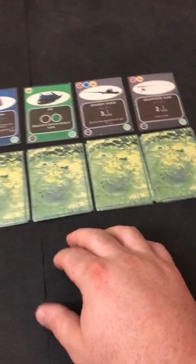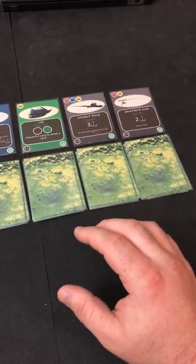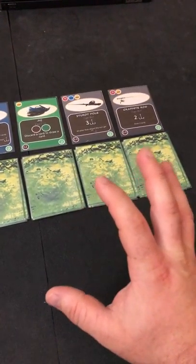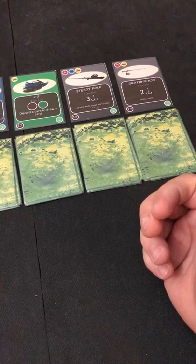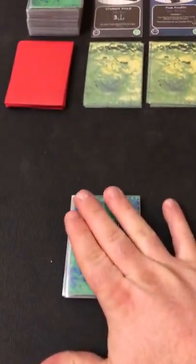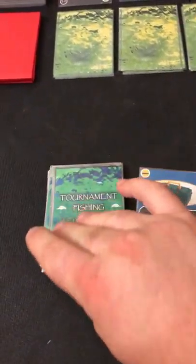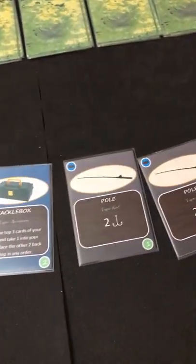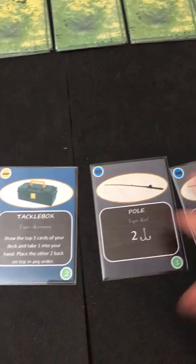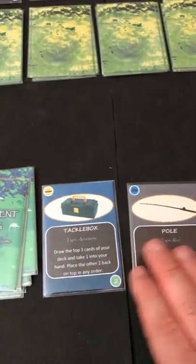The reservoir setup is a little different than the lake version because the AI is going to work off these five piles instead of 20. I'm working on an AI that will work for both versions right now — it's kind of a work in progress. I also have my basic starting deck here, shuffled, so we'll go ahead and draw five cards to see our opening hand.